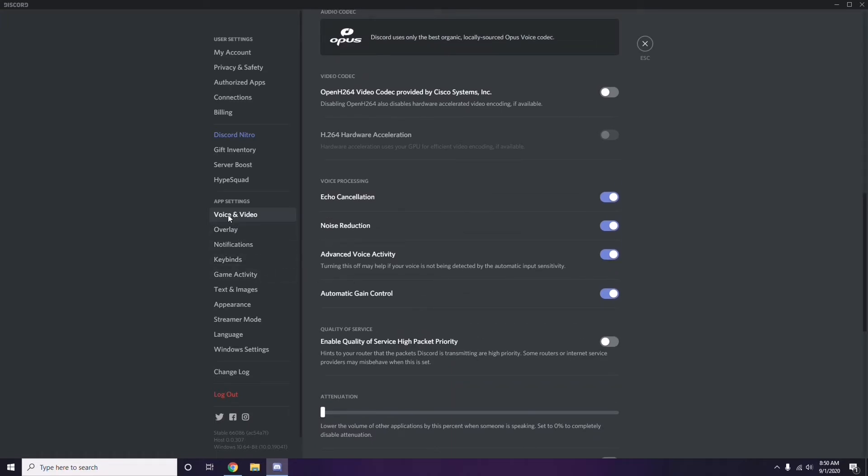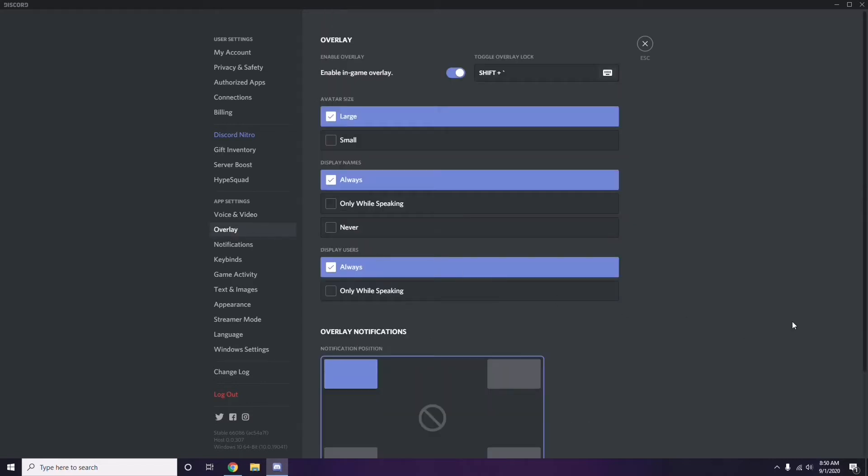Next, below Voice and Video, click on Overlay. From here, turn off the 'Enable in-game overlay' option — it is already enabled in most cases, so you have to turn it off.